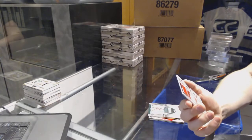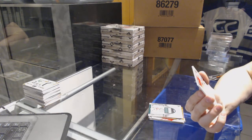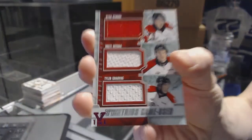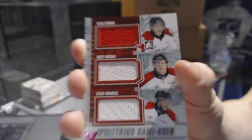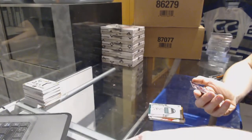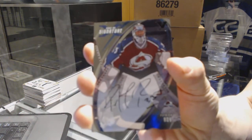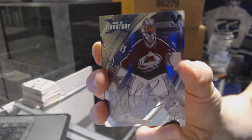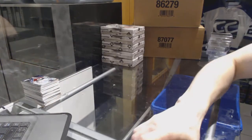We've got a Heroes and Prospects Subway Super Series trios triple jersey pink one of one — random between the Islanders, Stars, and Wild — Ryan Strome, Brett Ritchie, and Tyler Graovac. And we've got a 02-03 Signature Series autograph for the Colorado Avalanche: Patrick Roy. So there we go, boys and girls — multi-randoms coming up next.